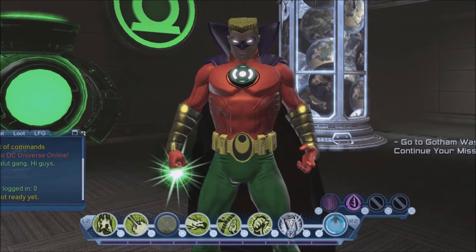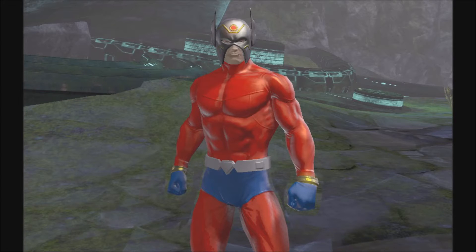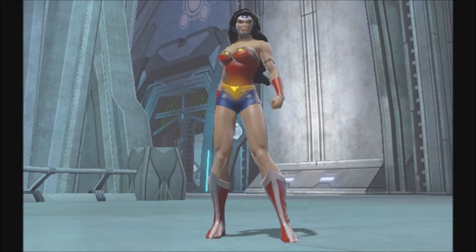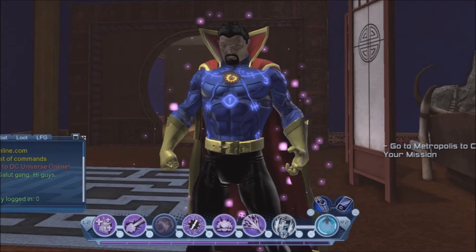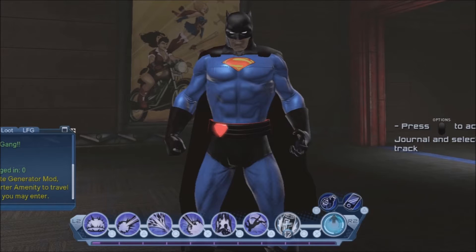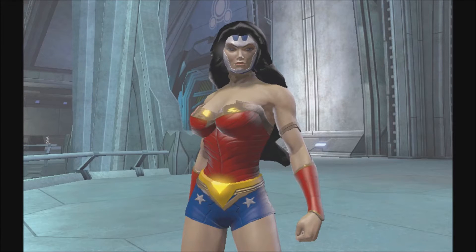Hi guys, welcome to Flash Fact. Today we're going to talk about the fourth color. Essentially, DC Universe Online is about to add a fourth color that we can use to customize our characters. There seems to be a lot of misconception about what that fourth color will do. Essentially, each piece of gear will still have three colors that can be assigned to it, and a lot of pieces only have two colors.